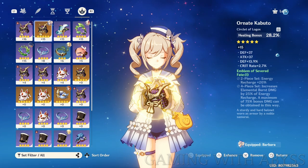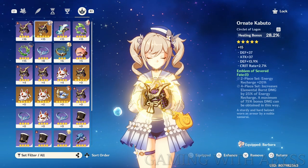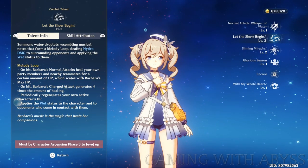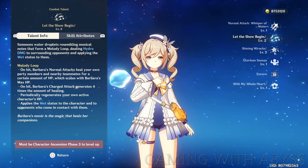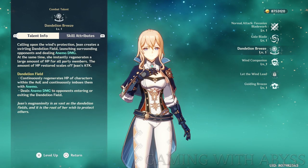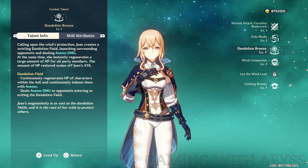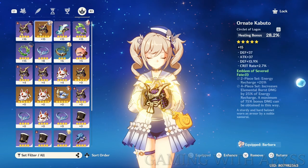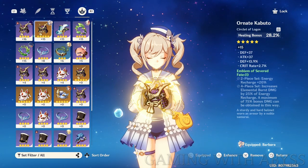Next, let's talk about healers. One of the most important artifacts for healers is the crown piece — you want the healing bonus stat on it, which helps a lot. It's also important to know how healing scales: Barbara's healing scales with her HP, while Jean's healing scales with her attack. Pay close attention to what scales up each healer's output. There are certain artifact sets that are really good for healers, but for that crown piece specifically, make sure to get the healing bonus stat.